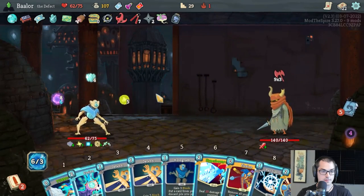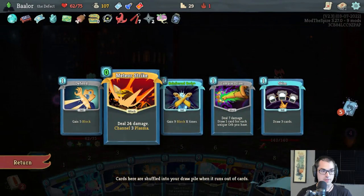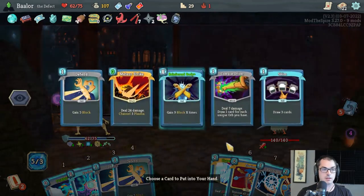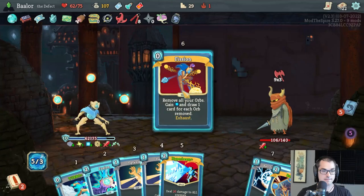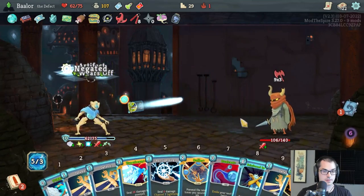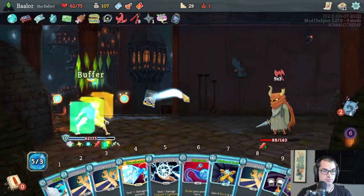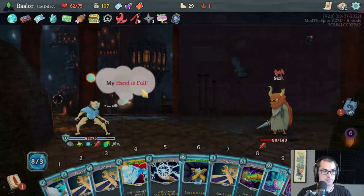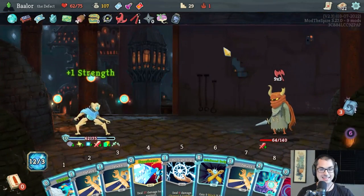This could be our opportunity here. I need to play Meteor Strike three times in one turn to get the Neon Achievement. Currently we have a zero-cost Meteor Strike in the discard pile. Hologram the Meteor Strike. Play it one time — that's three Plasma Orbs. Now draw three. Draw two more — six Plasma Orbs. Use Heatsinks to draw two more. Draw one with Compile Driver. And then play Meteor Strike the third time — nine Plasma Orbs in one turn. That's the Neon Achievement!